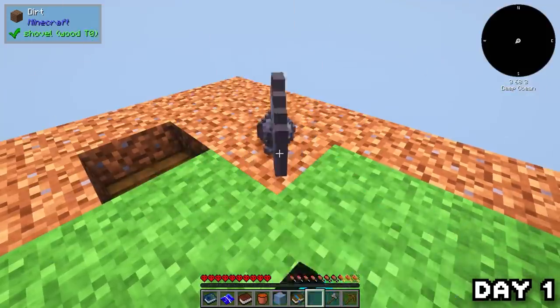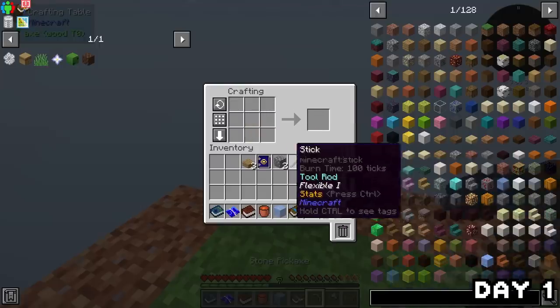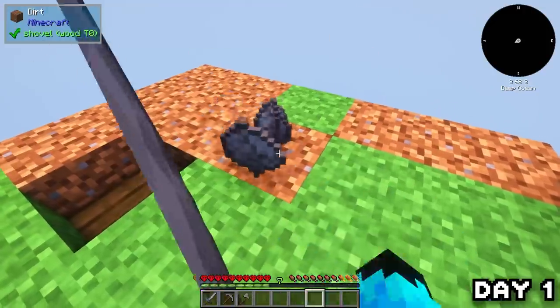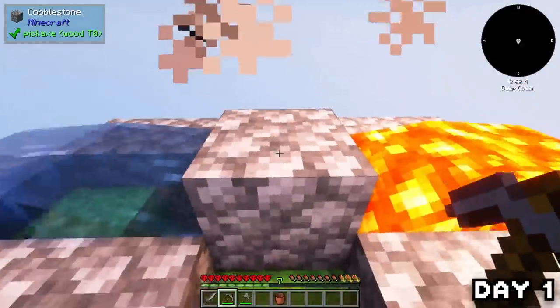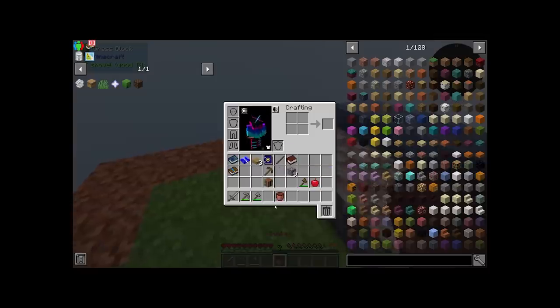I sat and dug up a bit of cobble for a while, completing my quest and making a set of stone tools before I even used the wooden ones — honestly such a waste. Wastefulness aside, I grabbed a little bit more cobble and made a generator that I'll probably never use, considering I can just dig it up from the floor. But hey, it's kind of just the skyblock aesthetic to have a cobblestone generator.